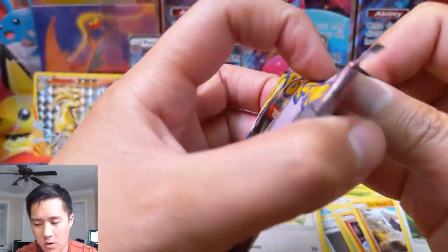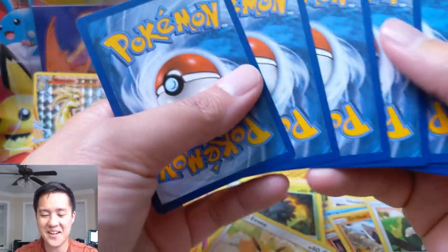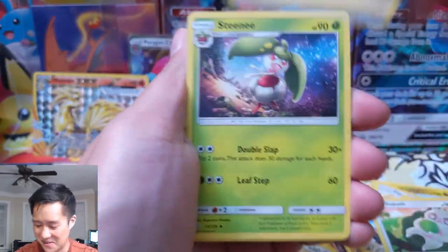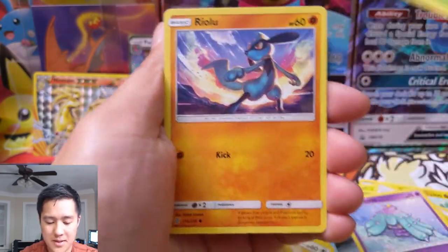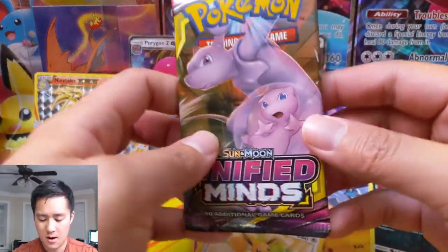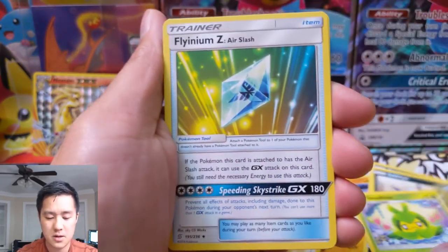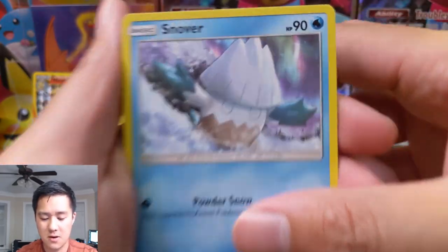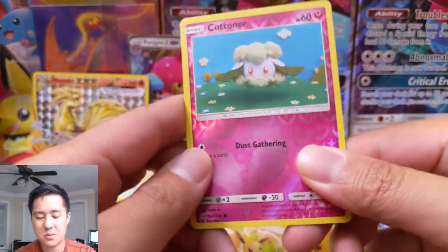Not only did they not make Porygon Z very strong, they released it during Hidden Fates and the packs are not that good. This product stinks so far. We got a Steenee, a Sylveon, Dedenne, Cryogonal, Mareanie, Foongus, a Riolu, Purrloin, a Tranquil, followed by a Crustle. No love for this product, but we got one last pack — can we get some last pack magic?